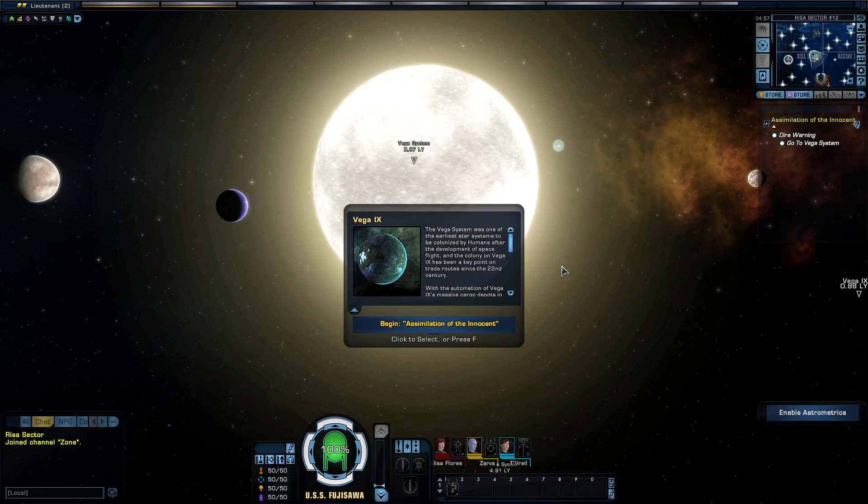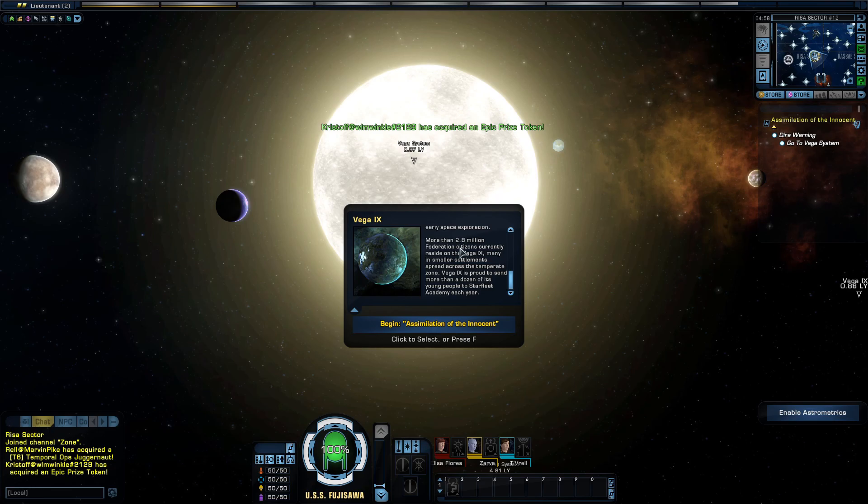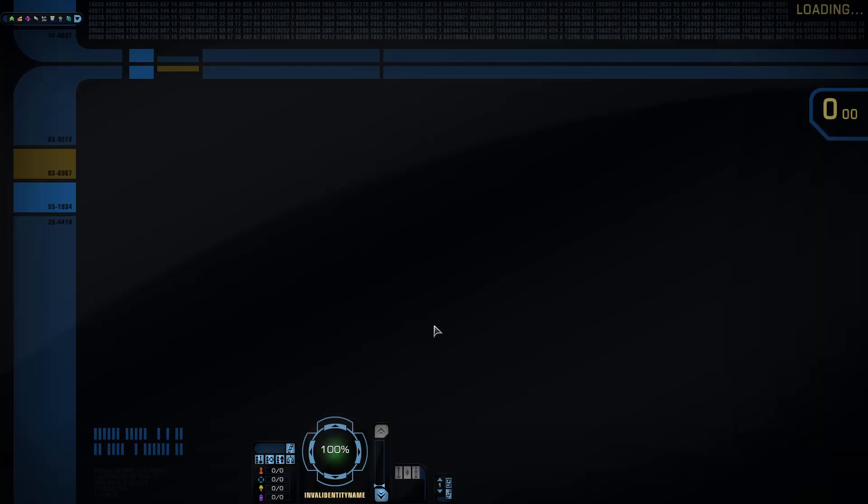Alright, we are here in the Vega System. We've got Vega 9. The Vega System is one of the earliest star systems to be colonized by humans after the development of spaceflight. Vega is actually one of the closest stars to us. There are cargo depots, and the planet's population turned from industrial concerns to other pursuits. There are 2.8 million Federation citizens currently residing on Vega 9, many in smaller settlements across the Temperate Zone. Let's begin 'Assimilation of the Innocent.'